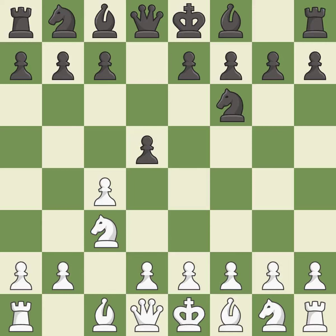D5 takes space in the center, attacks the c4 pawn, and allows the light squared bishop to develop. Cxd5 captures the d5 pawn and opens up the center. Nxd5 captures the d5 pawn and places the knight in the center.